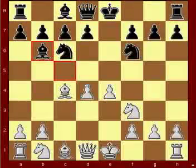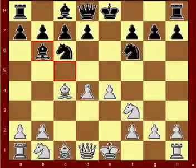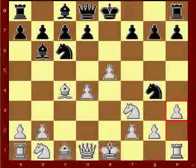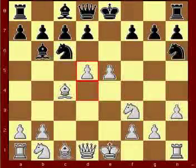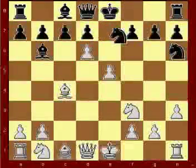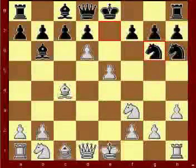Bb6 — this move gives white too much of a free hand. The plan: a pawn center just rolls over the black position. e5 — stamp. Knight to g4. h3 — stamp. Knight to h3. d5 — stamp. Knight to e7. d6 — stamp. Knight to g6. The pawns have marched forward, causing the black pieces to scatter.